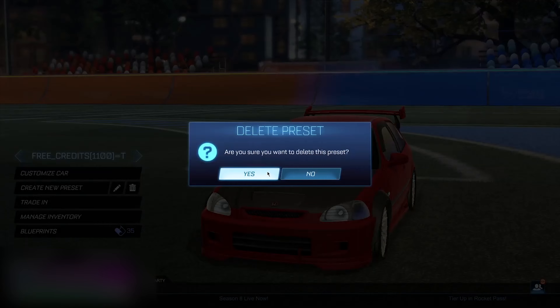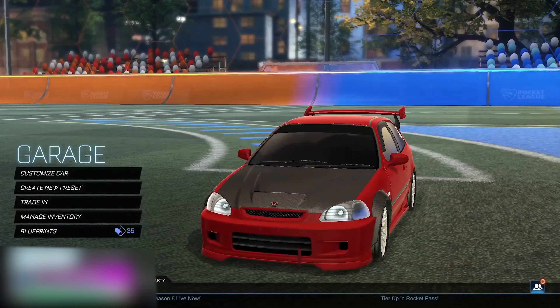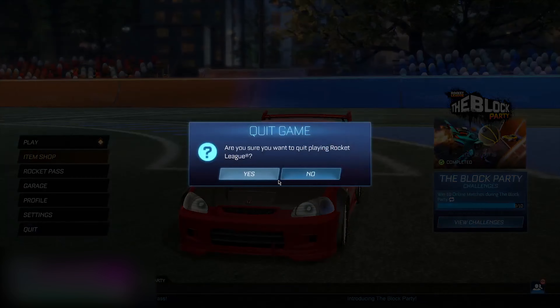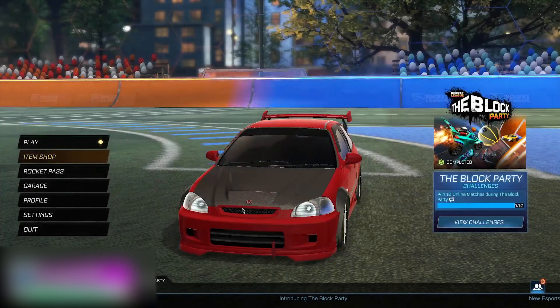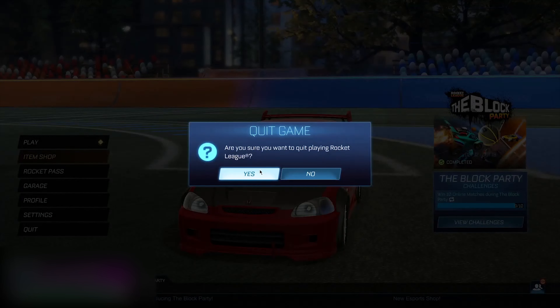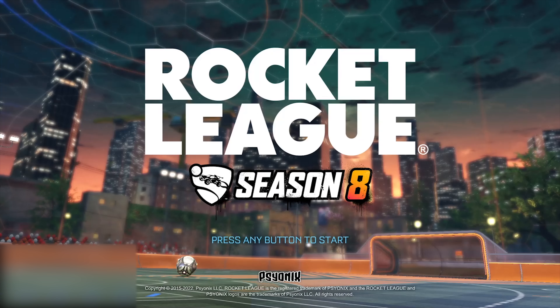Now go back — there's only the last step left. Go to your garage and delete the preset you were on. It's very important that you don't change anything from this step. Just go back to the main menu, then quit and restart your Rocket League. When you restart, you will have gotten the amount of credits you tried to get. I'll go ahead and restart my Rocket League and meet you guys back.